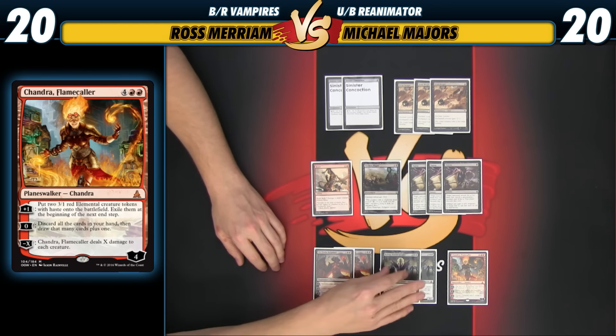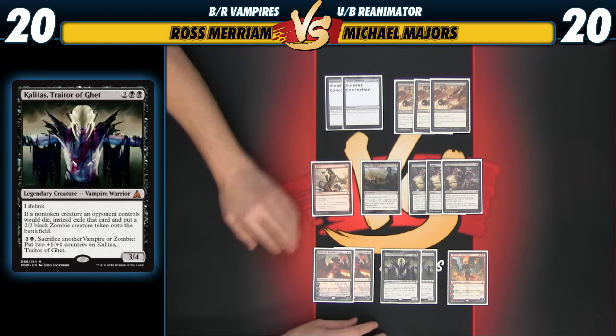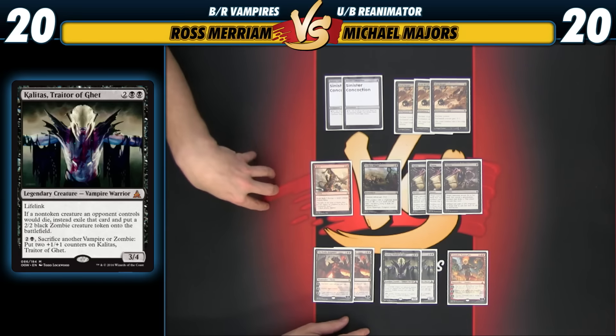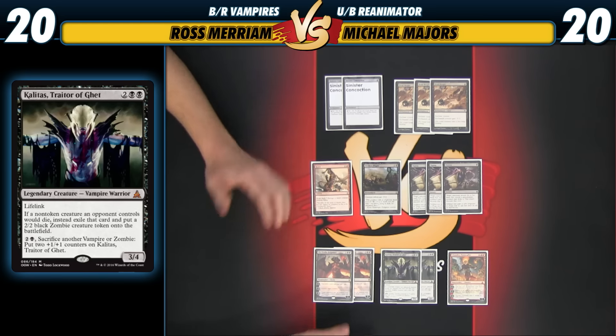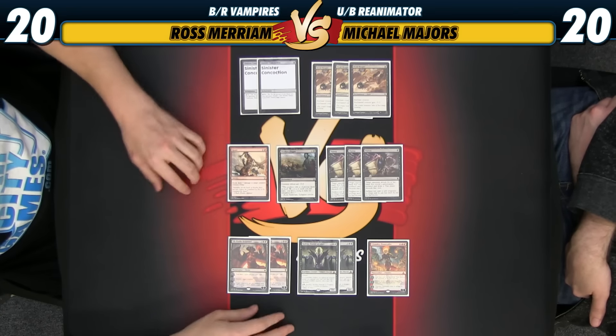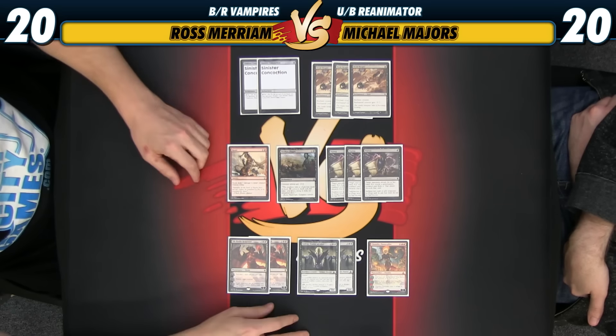Kalitas is here mainly as a card we can play against opposing aggressive decks, combine with Deadweight, and have this really powerful go-slightly-bigger plan — because that's how you want to position yourself in aggressive mirrors. Kalitas is perfect for that, and it's even a vampire so it synergizes with the rest of our vampire stuff. Flavor, synergy, lifelink — has it all. We can sacrifice our other vampires, make it gigantic, gain a million life. People have been sacrificing zombies to Kalitas, but he kills his own too — he is a traitor. Whoever designed this card, good work.